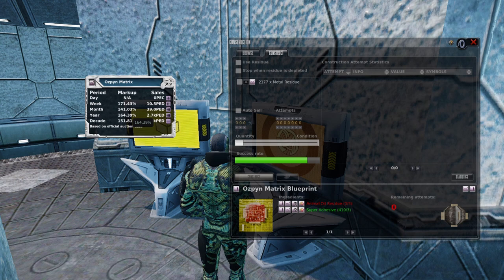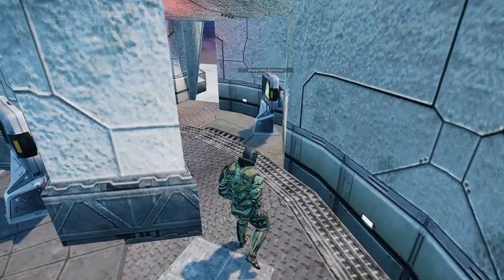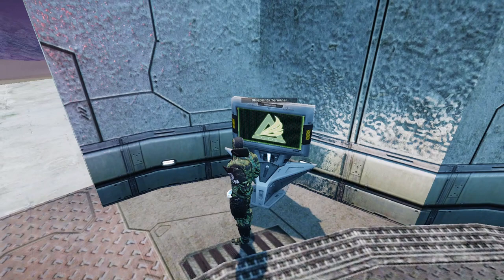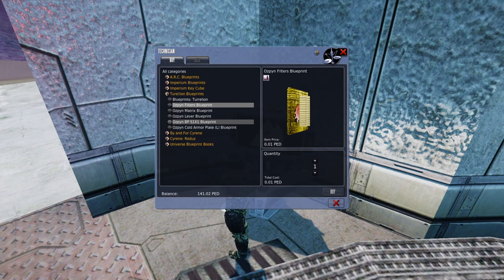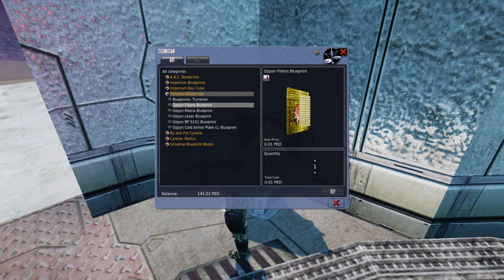But where do you get the blueprint for this? It's a one-pack blueprint. As with all of the Siren Service Centers, there's a blueprint terminal in there somewhere, usually by one of the doors — you could call it the Turleon Blueprints terminal. The Ozpin Matrix Blueprint, one-pack — don't pay more than a peck for this unless you want a quality 100 rating. There'll be a lot of them in there, along with Ozpin Filters, armor plating, and more. Check the technician blueprint machine first before doing any other blueprint buying, because so many blueprints you'll want are right here for one peck inside each and every service center.